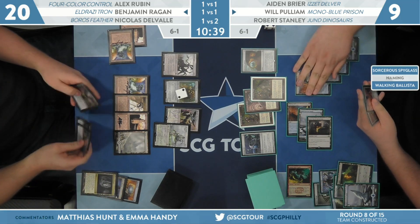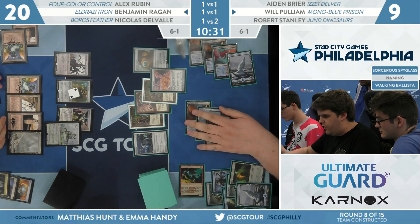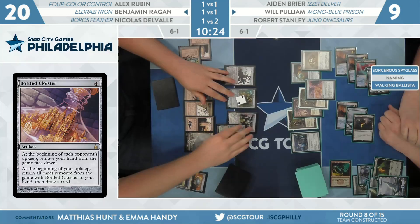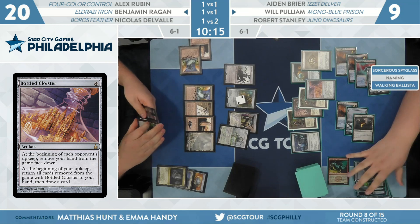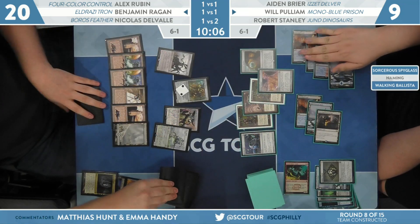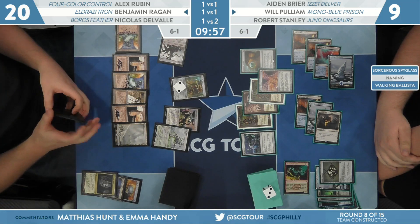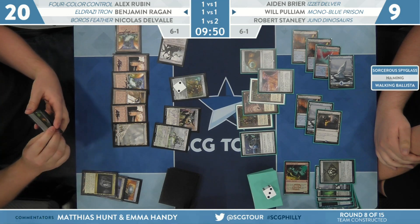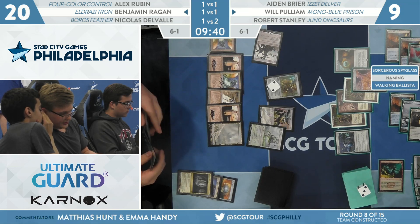Will activates Geier Reach Sanitarium. And now Bottled Cloister — the rare from original Ravnica. His hand is exiled on Ben's turn and then comes back on his own turn, and he draws an additional card. Hello, Ensnaring Bridge — now he has a zero card hand for the rest of the game. No attacks. He has zero cards during Ben's combat step. Blast Zone drawn from Ben — he continues to draw cards with Endbringer on the end step. Scry checks the top card, it's another Walking Ballista. Looking for Karn — finds Expedition Map. Two Blast Zones answers the Ensnaring Bridges; if he finds both, he can set them on three.